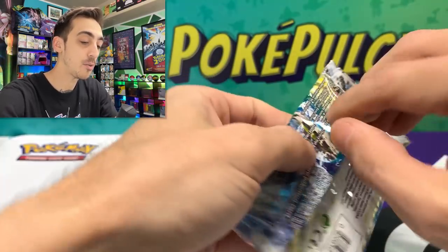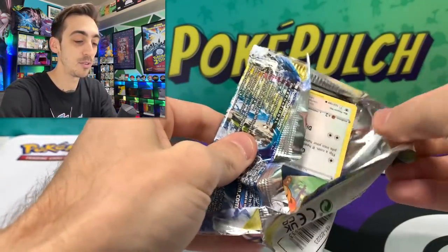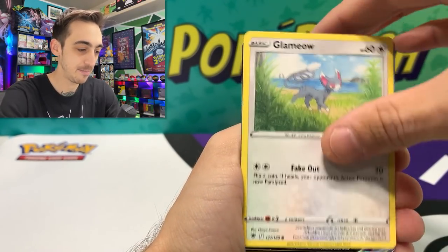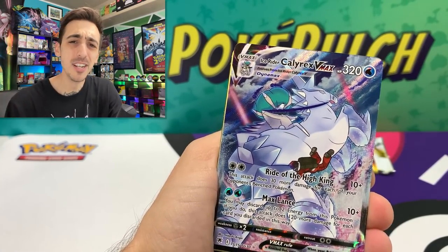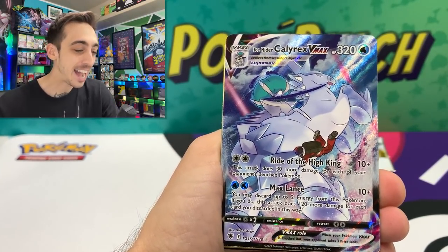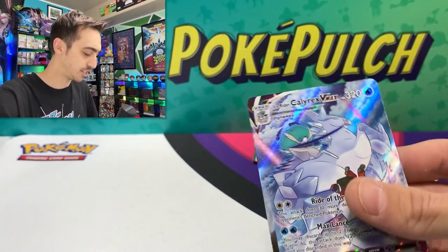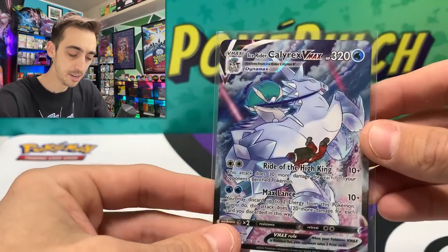Three pack blisters — I've been saying it for years now. I love the three packs. More often than not, some of my best hits come from the three packs. We've got Hisuian Voltorb, Basquin, Glammeow, and Ice Rider Calyrex VMAX for our Trainer Gallery. I think in the Japanese set, they were calling them the Secret Character Rares. Technically, this is our second big Trainer Gallery hit in the Build and Battle Kits — we pulled the Shadow Rider Trainer Gallery too.